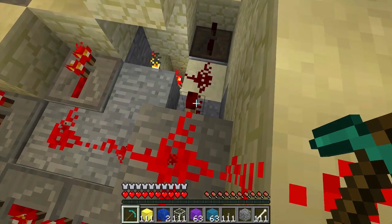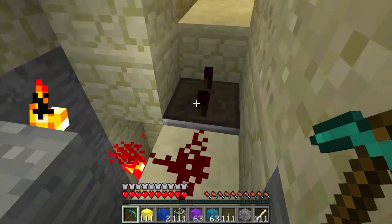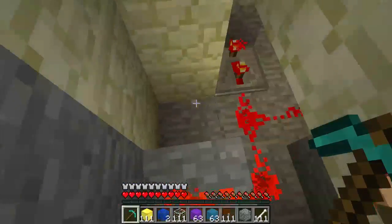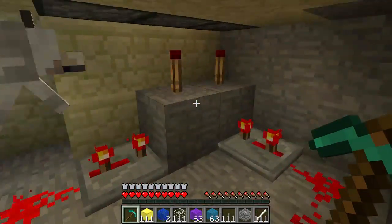Let's begin with actually this redstone torch. As you can see, when it goes here, it powers up 3 pistons. One of the repeaters powers up the block directly. And then this powers this piston right here. And the rest is powered with redstone torches.